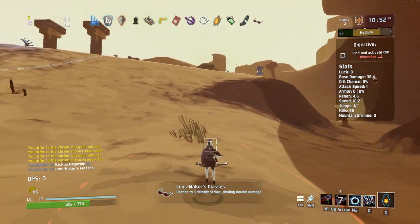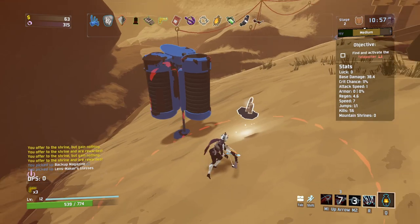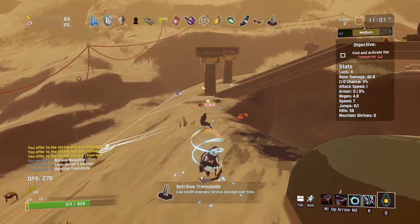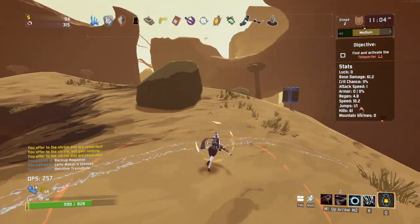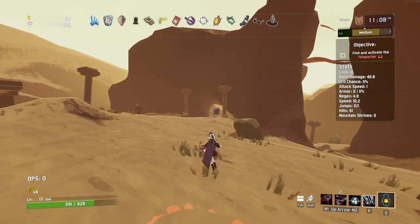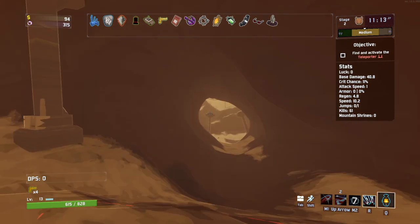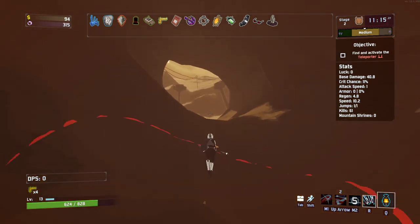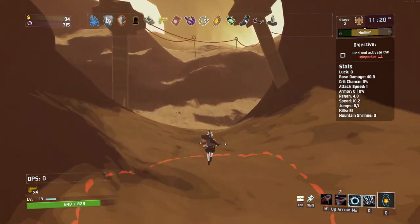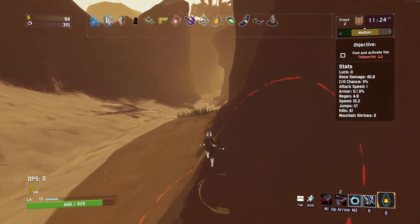Oh my god, this is so infuriatingly difficult to control. We got another random item: low health enemies receive damage over time — that sounds pretty good. Where's the teleporter? I haven't been down here. This movement is going to be constantly frustrating — it might get a lot better with movement speed items or a whole lot worse. I really can't tell right now.